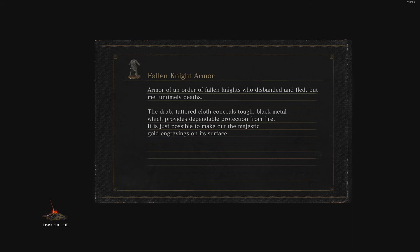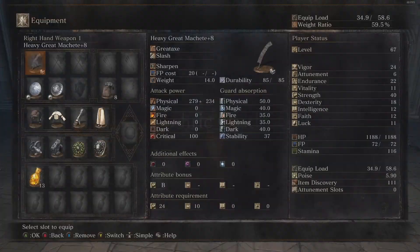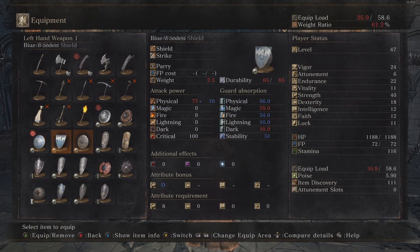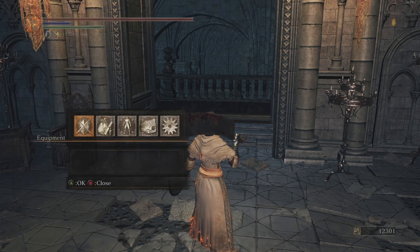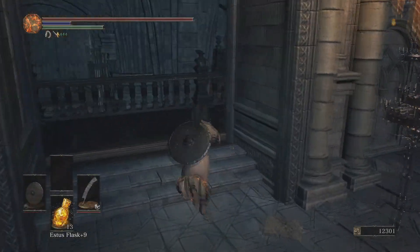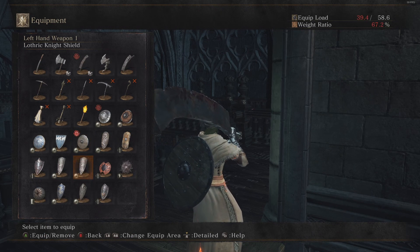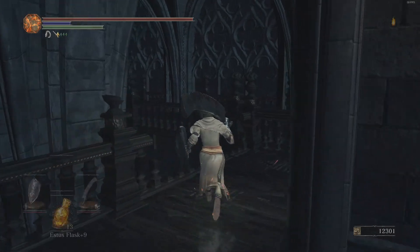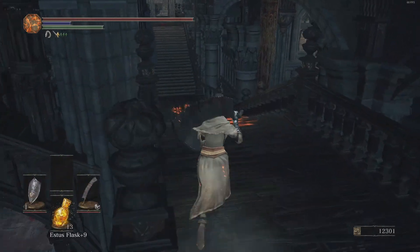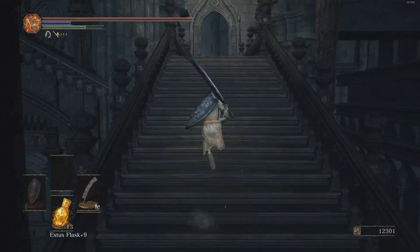I'm so interested in the Nintendo Direct, I cannot wait. I also don't really like the way that the Sacred Bloom Shield looks. I just don't like shields in general, I've noticed. I think if that's going to be the case I'll just wear a shield with a lot of stability so I can block better - yeah, I like this one.